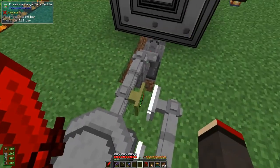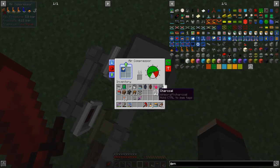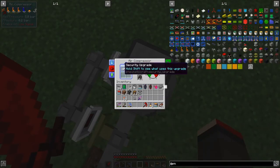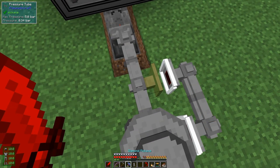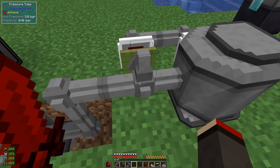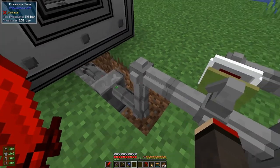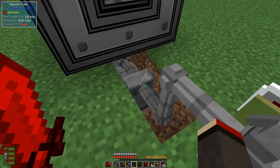We can then put the air compressor here and set it to require a low redstone signal, because as soon as that signal goes high this is going to turn off. Now let me add some fuel. It's already got a security upgrade, but just to be on the safe side I'll put another security tube module on top as I always do. This is starting to produce pressure - now at 5.56 bar.